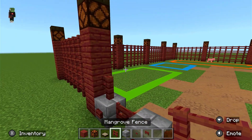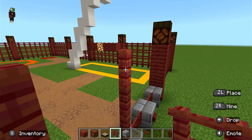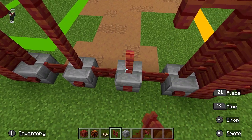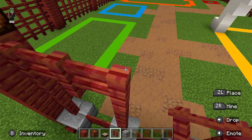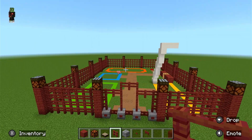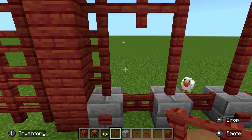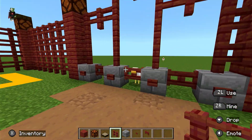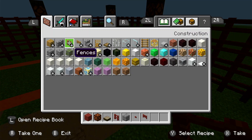Go like that, do the same on the other side, then connect them up. Do the same on this side — one two three, then one across, then one two three like that. Then build one up and connect these. Now we have our nice gate and a way to enter the park. Just click the button — it opens two gates at a time, that's the only flaw with this method, but you can also get out by clicking the button on the other side.